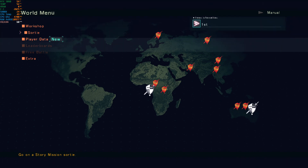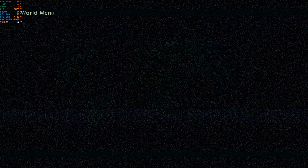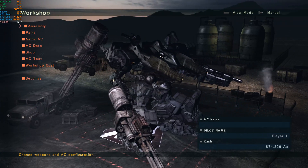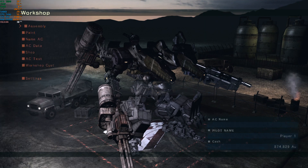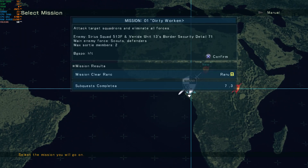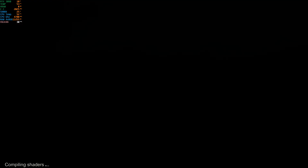The game will crash — be aware of that. Sometimes you might finish a mission and it crashes and you have to start the mission all over again, so just be aware. Right now I have two melee weapons on my left side and a solid weapon on the right. I'll go to Story mode quickly to show you the intro.